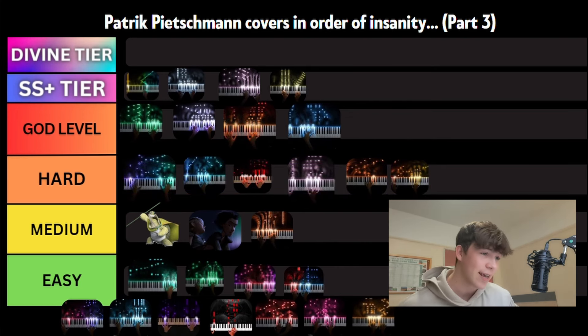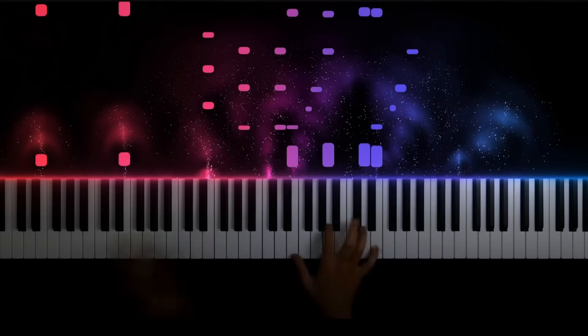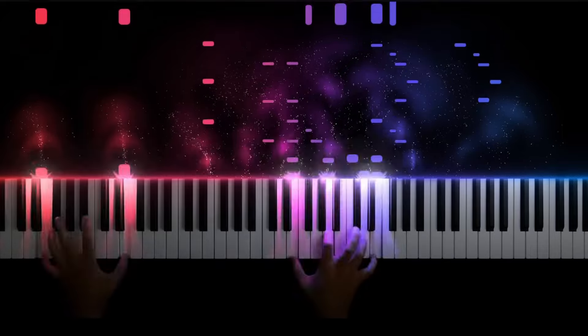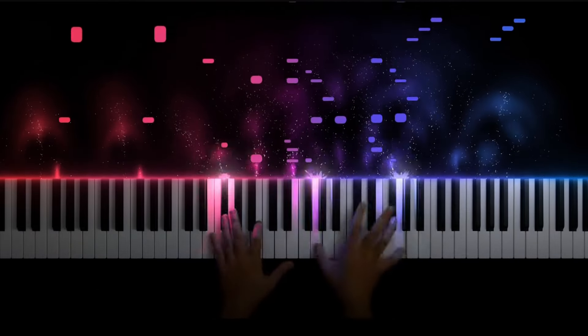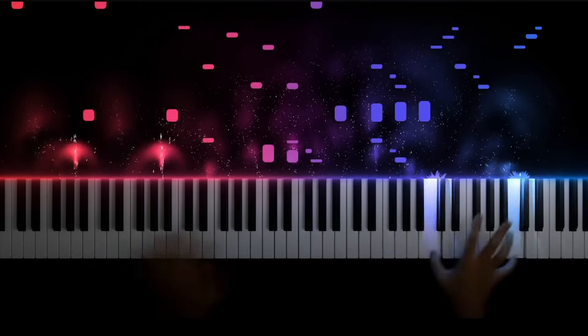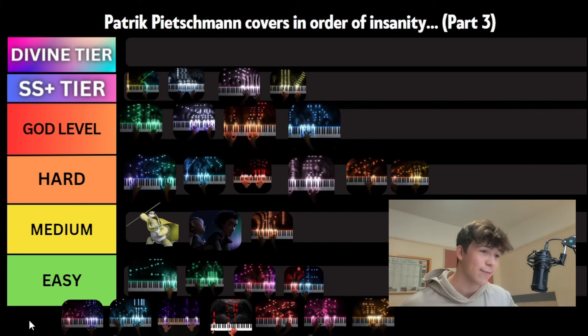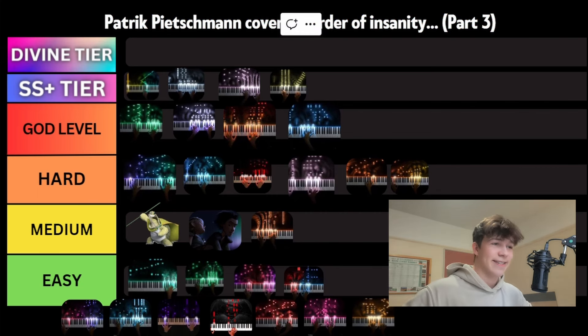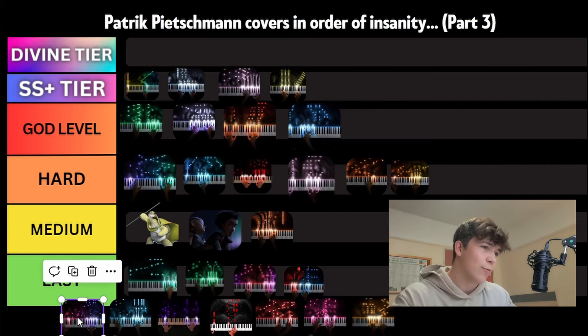On to the next cover, we have Jewel of the Fates. I think this might be the reason why we added an extra tier — it's just insane. It's also really long, and longer covers are typically harder. There's crossing hands, octave jumps, and a lot of hand independence and coordination required. Yeah, I think this will be our first divine tier.